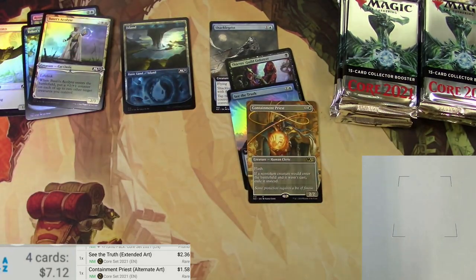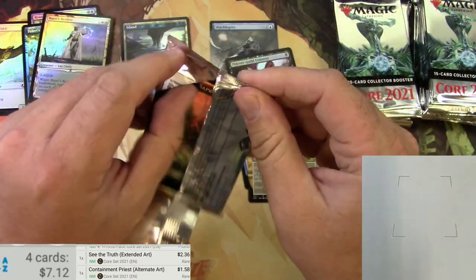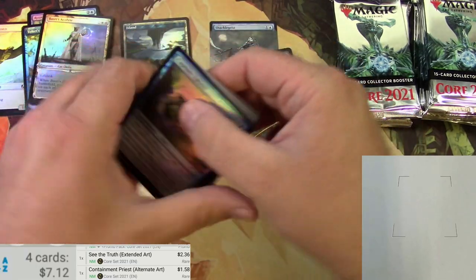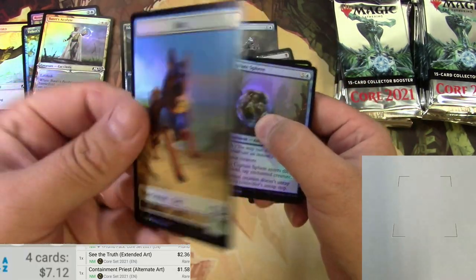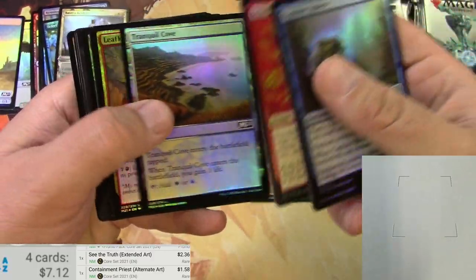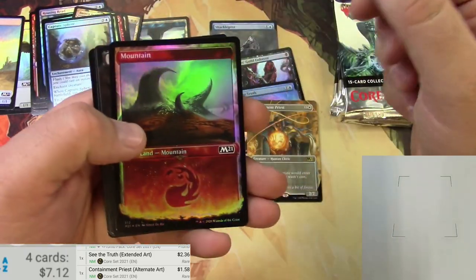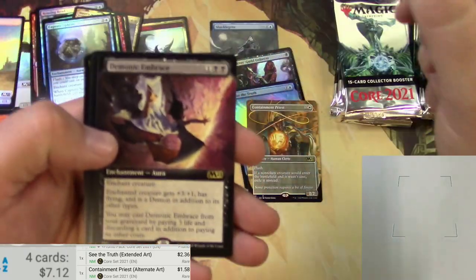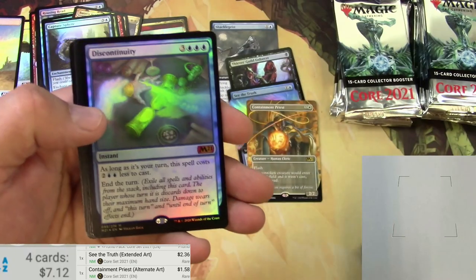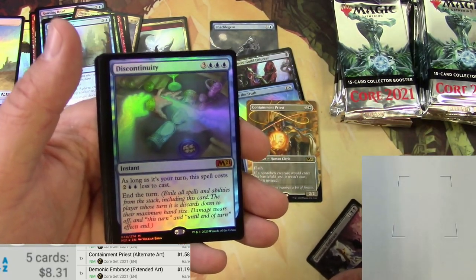Let's turn up the beep so you know I'm actually scanning this. Moving on. The token is a Dog and a Sapling — nothing wrong with that. We'll kind of sweep through the commons and uncommons a little quicker.